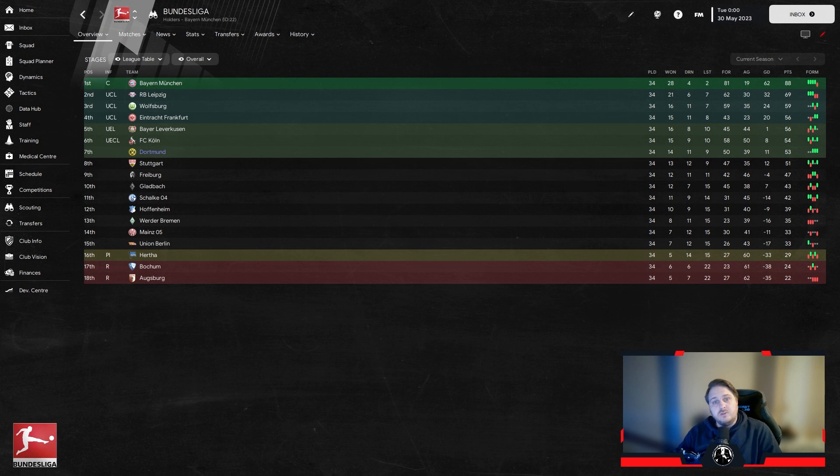Totalling up the points: Arsenal got 76, AC Milan got 93, and Borussia Dortmund just 53. That gives us 222 points over the three simulations. Will it be a front runner by the end of Football Manager 2023? There's only one way to find out.